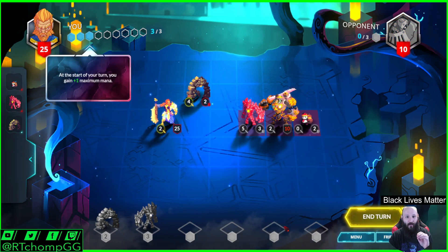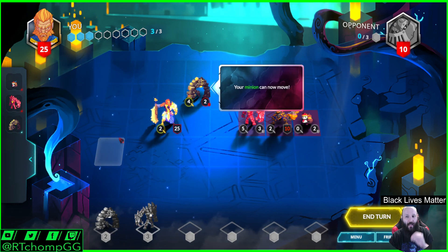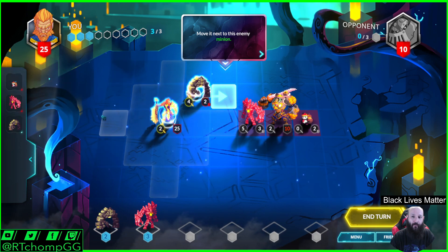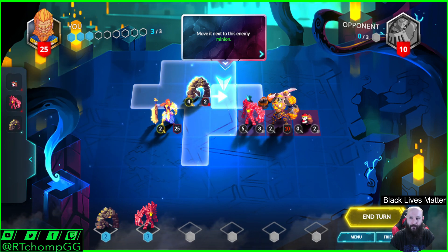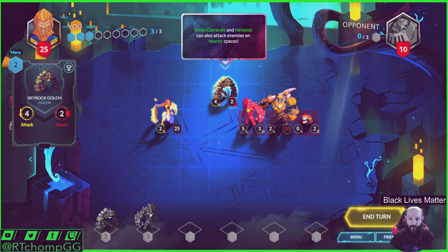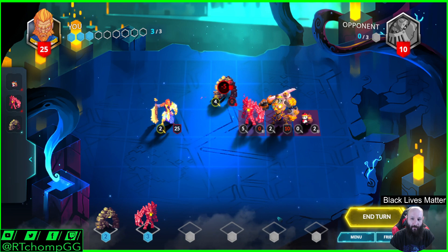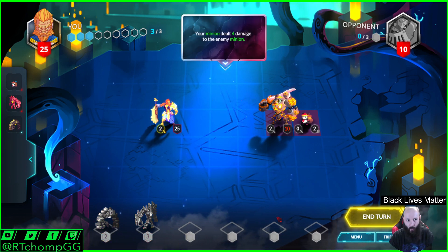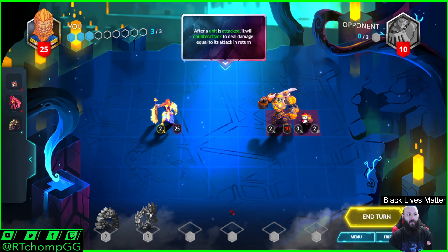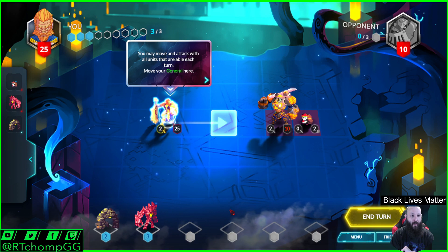I wish, just as general commentary, that they would leave these tooltips up until I click them off. Hand is down at the bottom, mana up top. So we're going to trade golems here. As compared to other games — namely Rune Strike that I played in more recent history — the combat does trade, so it's not just the attacker that has an advantage. There are abilities that will impact that.